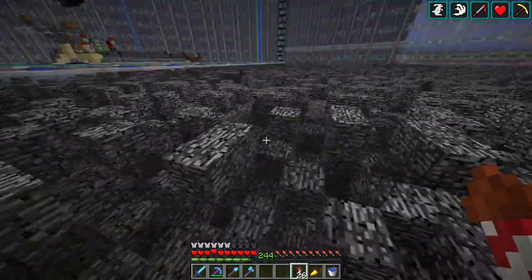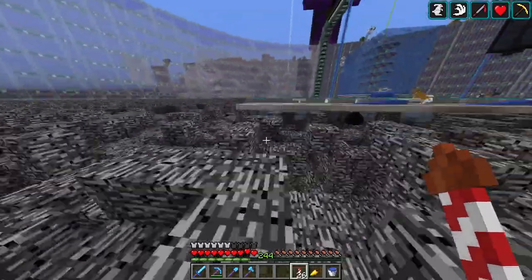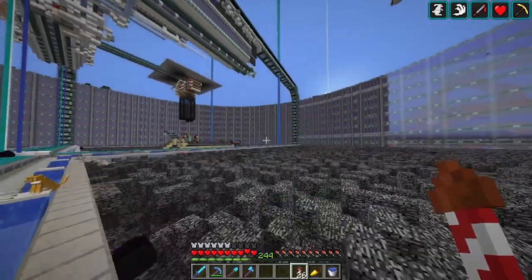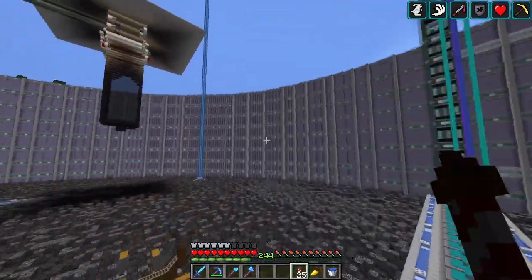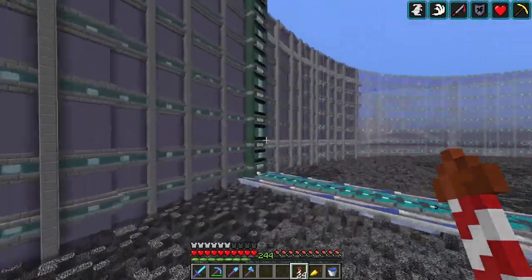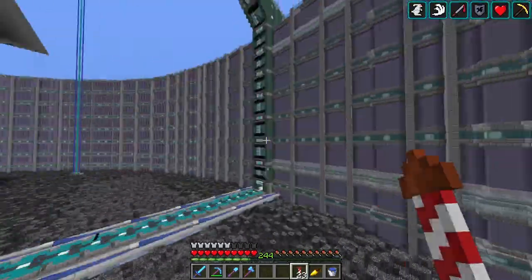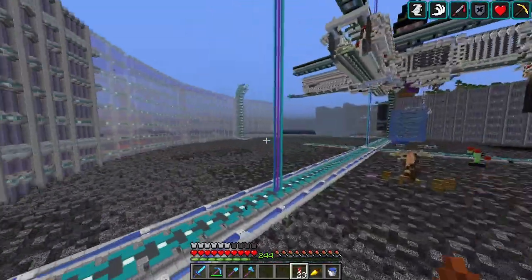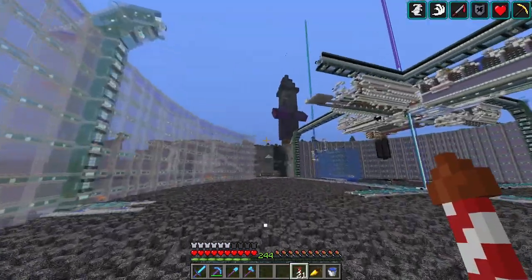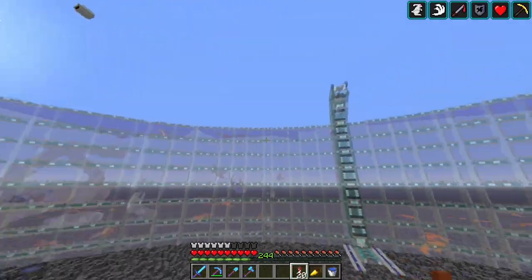So yeah, I want to fix up the perimeter here. I probably won't get around to doing the floor here because that's a lot of black stained glass. We do have the ink sacs for it, but we don't have the glass, so I'm not going to bother with that at the moment. I just want to get the walls right. When somebody was rebuilding this, they built it wrong — so this doesn't connect quite right. I'm going to need to tear it out a little bit and rebuild it as the schematic says. Fortunately, I copied the schematic from this section over here.